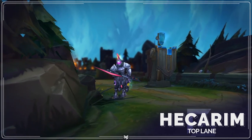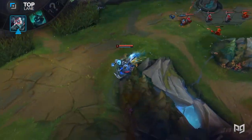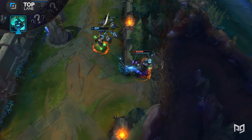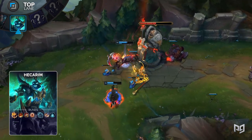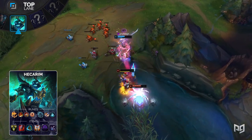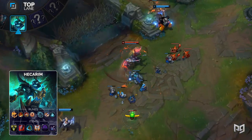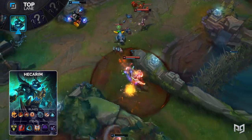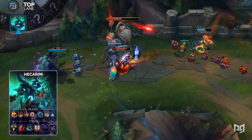Hecarim Top is making his resurgence as well. While some nerfs in the past took him out of the top lane, he's been slowly trying to once again rampage through it. With so many melee bruisers in the meta, it's no surprise that Hecarim is finding his footing once again. He deals an insane amount of damage and also heals a ton with his W. As a result, he's a great answer to many picks in the top lane, as he can stand up to them in long extended trades. Another great thing about Hecarim Top is that you can run Ignite on him — with all the healing in the game right now, playing a champion who can run Ignite is a great luxury, and it makes his all-ins even stronger.